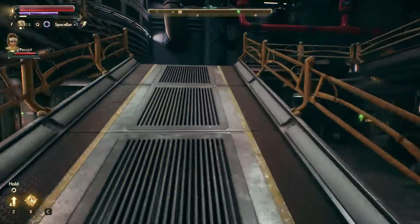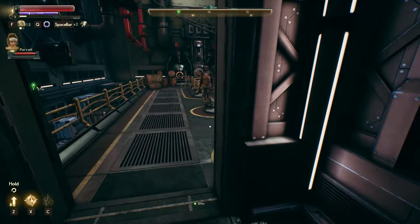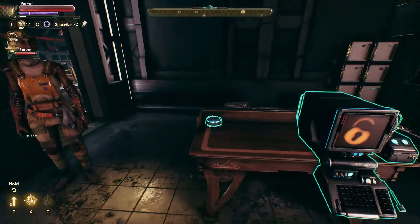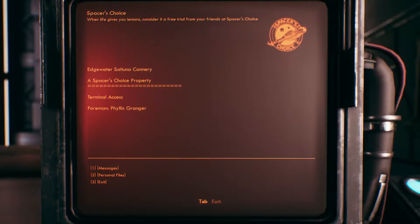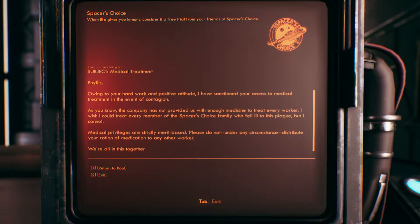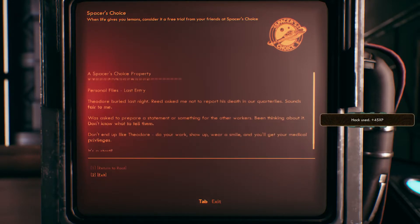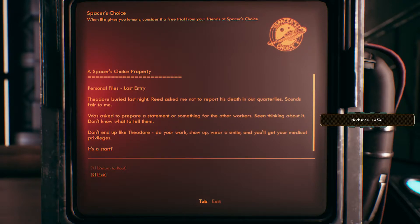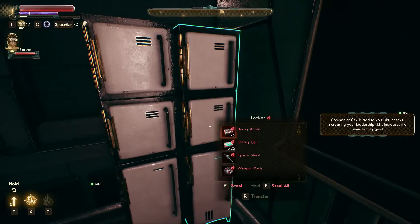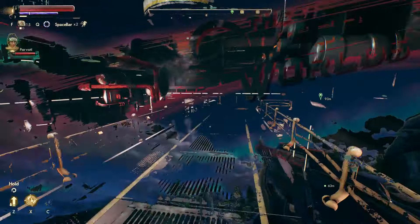Close the door — somebody's going to come open the door. What is this? These are more messages from Tobson: about being a great worker so they'll give you medical privileges, blah blah blah. And about the guy that shot himself — his exit, not escape. Alright, let's go — I think there's another office around the corner here.